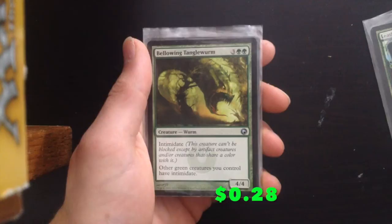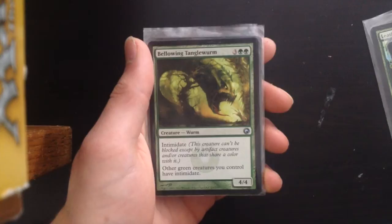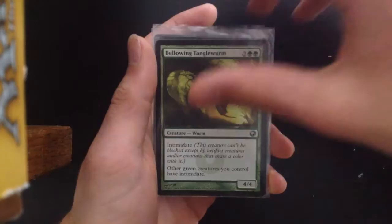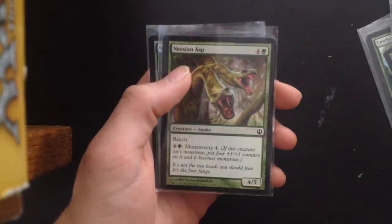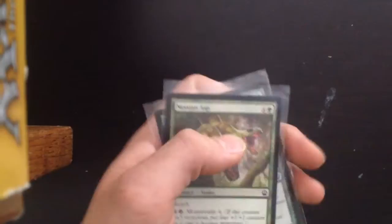Then we have Bellowing Tanglewurm — it has intimidate and other green creatures do not have intimidate, so if you've built up a big army you can just one-hit-kill your opponents unless they're playing green or artifacts, as all your creatures become unblockable. Then we have Nessian Asp — it's kind of cheap for a 4/5, but you really want to get its monstrosity out. Very powerful and very good in Sealed Theros.